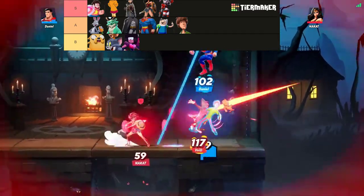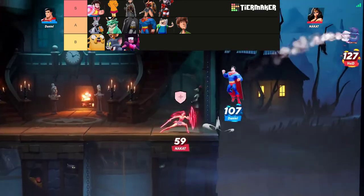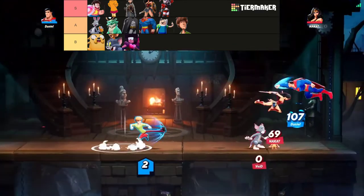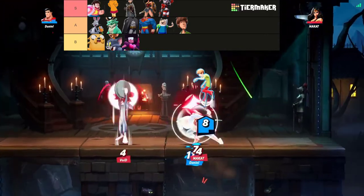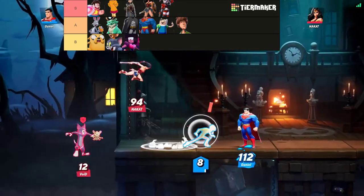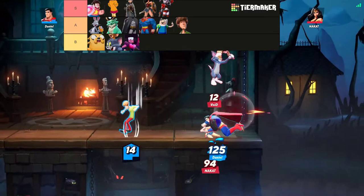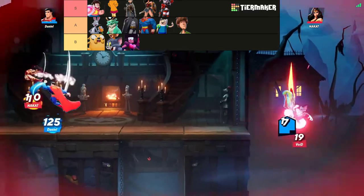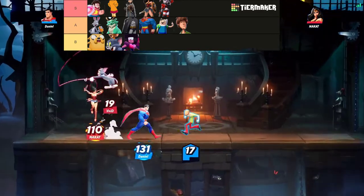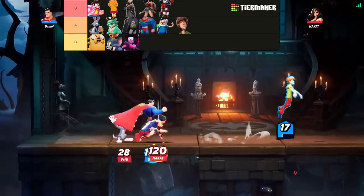That is your S-tier list for best characters in twos. Next, our second tier has Bugs Bunny — probably the number one mage in the game right now. He has the rocket, the pie, the charm — all these crazy gimmicks that make him one of the best zoners in the game. Definitely recommended. I'd probably switch him with Harley just for how crazy his range is, but I don't want people to think I'm biased since I play him.